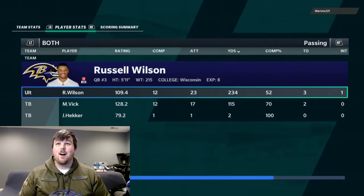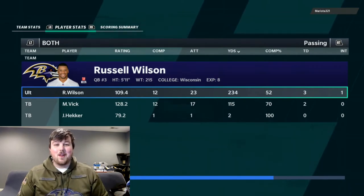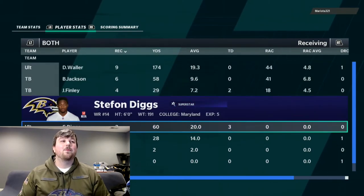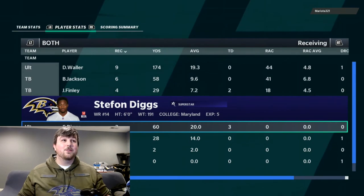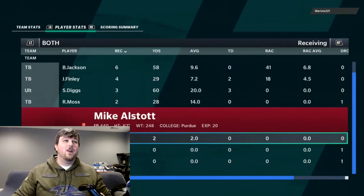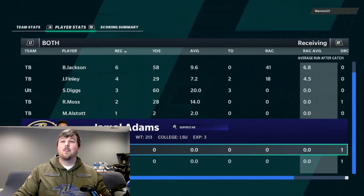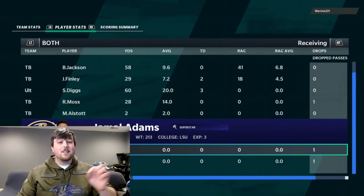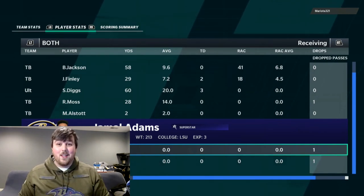We took the L. Russell Wilson went 12 of 23 — I was only trying to throw to two targets the whole game. Looking at who actually caught the ball: Darren Waller had nine catches for 174 yards, and Stefon Diggs had three catches, 60 yards, and three touchdowns. We literally didn't have a single completion to anybody else. Overall, Darren Waller is a must-cop. Stefon Diggs is flames. I'm definitely keeping Darren Waller, and Jamal Adams might stay as my sub-linebacker.